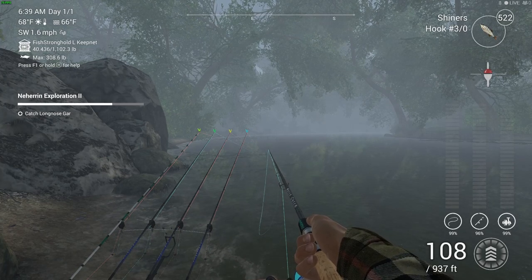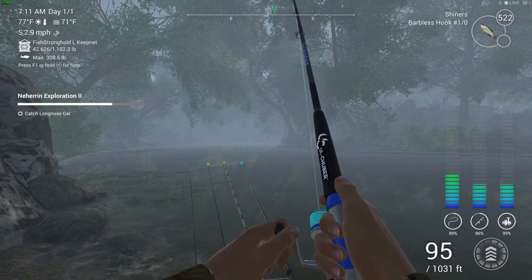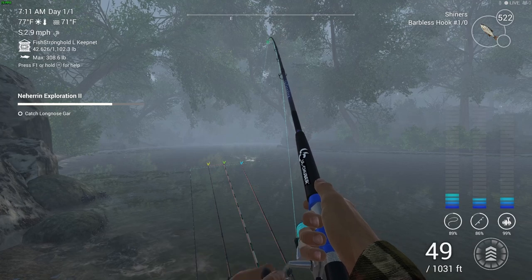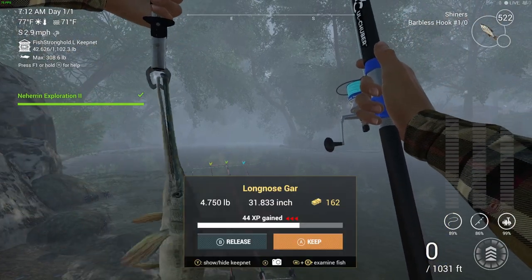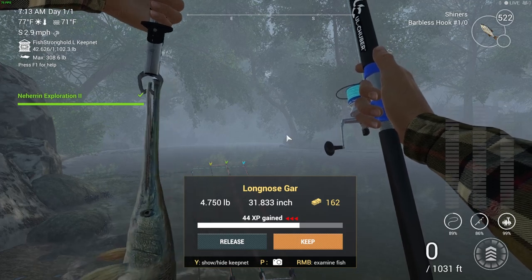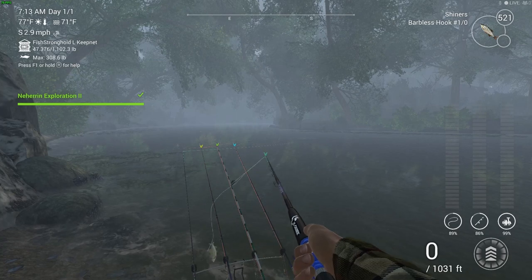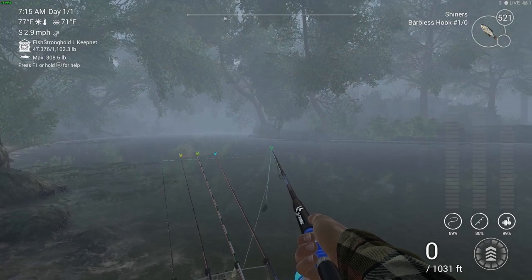We've got a bite — on the shiners, hash 1 hook, so it might not be a very big fish, but as long as it's a long-nosed gar... it is a long-nosed gar! There we go — that's what we needed. It didn't need to be big, just needed to be a gar, and that is it. Narrahin Exploration 2 complete! 1,500 cash, one more bait coin, and we got some 5/0 hooks as rewards. Mission complete!